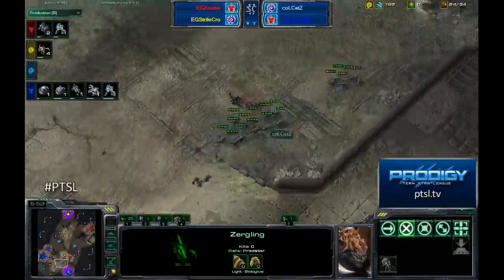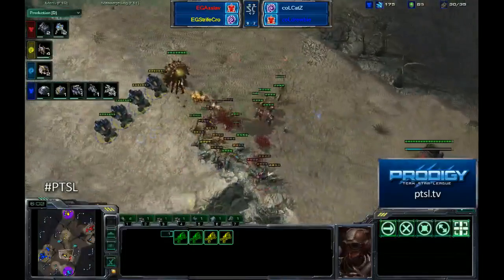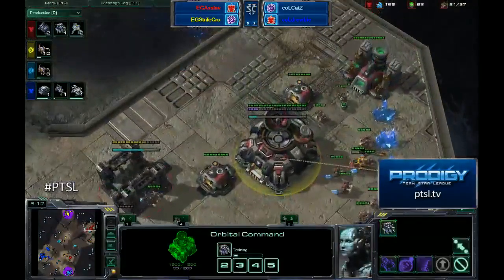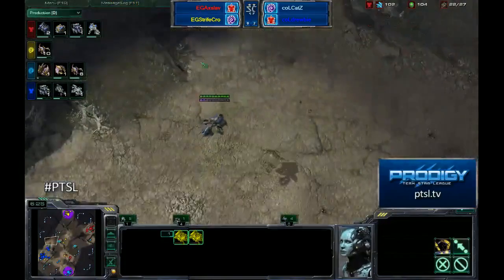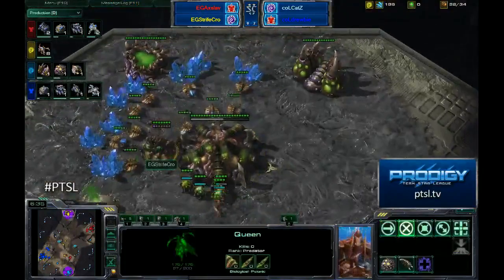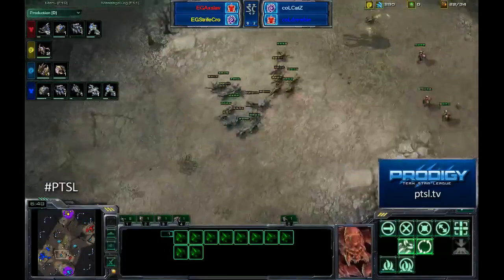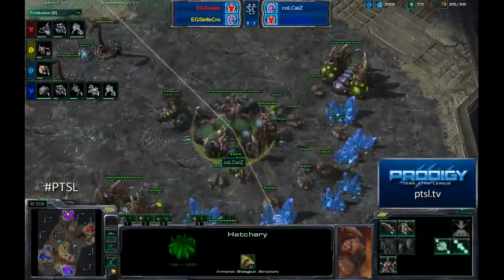Cats and Drooby have a pretty significant supply advantage. Here come all the hellions, which puts an end to the early aggression shenanigans. Axlav has gas and has built four barracks but is not aggressively teching. Banshee number one is about to make its way out — there's no anti-air other than the queen. That banshee should be able to deal with just one queen, and if it takes it down, all ten of those drones are going to fall fast. Even Cats has more drones than that at this point.